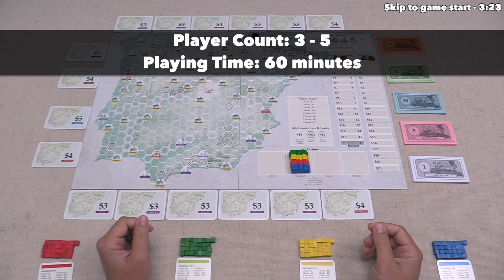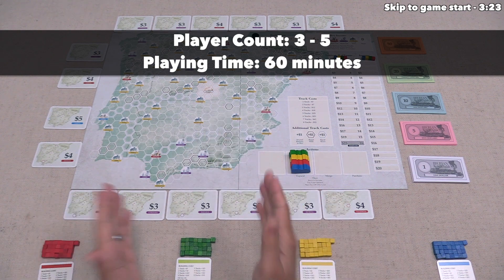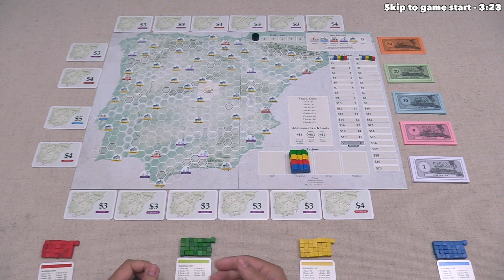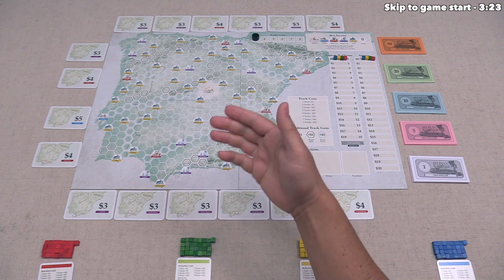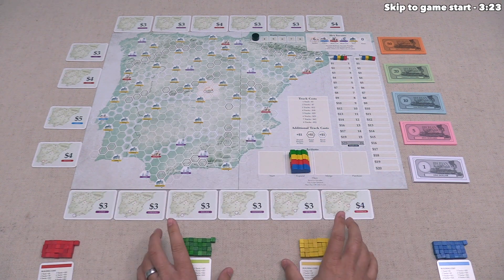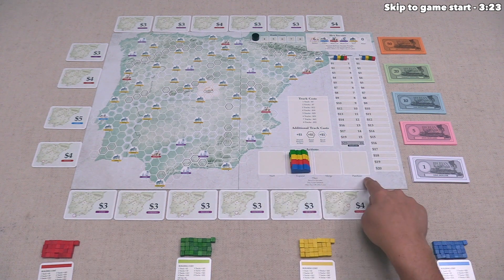Let's start with a brief overview of the game. We have a big map of the Iberian Peninsula, and each player is trying to run their own railroad company as best as they can. They are going to do that by placing cubes out onto the board, and every cube placed represents railroad track for that company. Players only control the cubes of their specific color, and on a player's turn, they perform one of four different actions by moving their pawn.